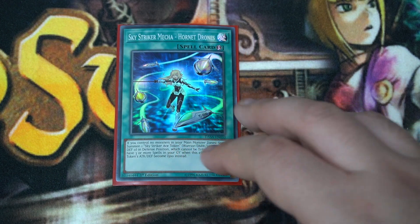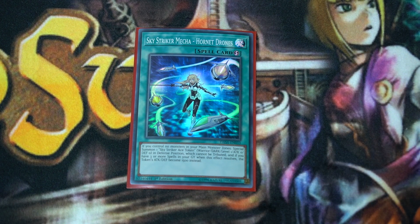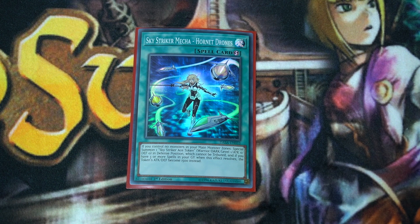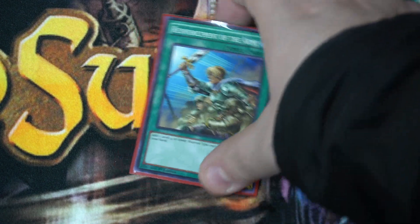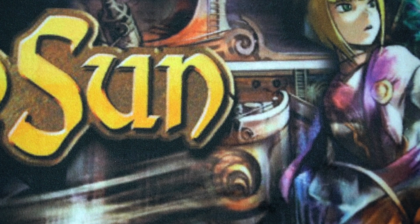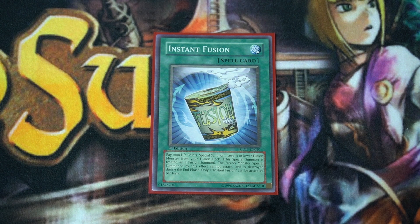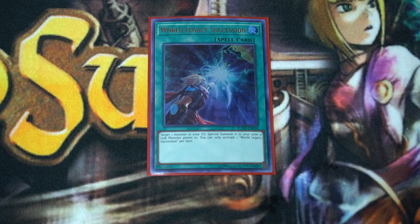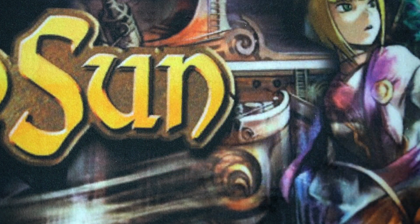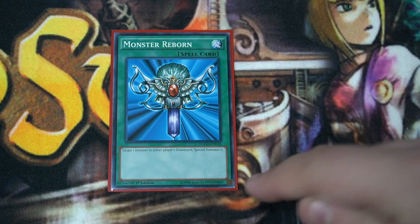A copy of Sky Striker Mecha — Hornet Drones. This card is important because it gives you a token to use as link fodder and activates the link monster's effects, since when you special summon to link monster zones they get to search, add, and so on. A copy of Pot of Avarice for consistency, which searches for Arboria. Instant Fusion — we're a go-second deck, summon Thousand-Eyes Restrict to try to break a board. A copy of World Legacy Succession so we can continue to extend if our opponent disrupts us; it special summons to a zone a link monster points to, triggering link monster effects. And Monster Reborn for the same reason.